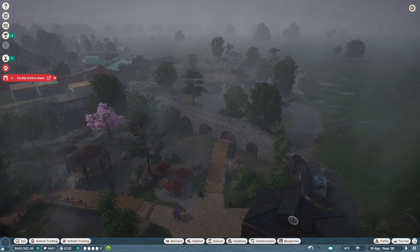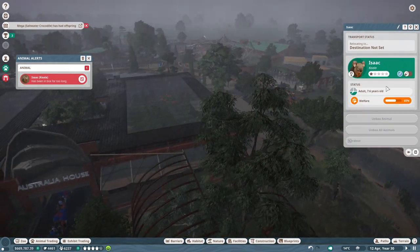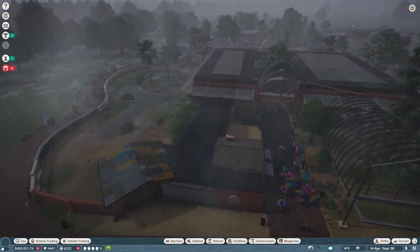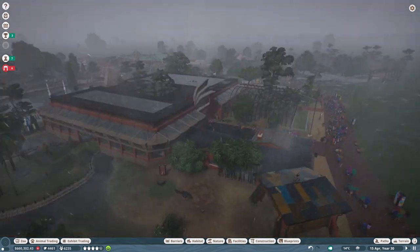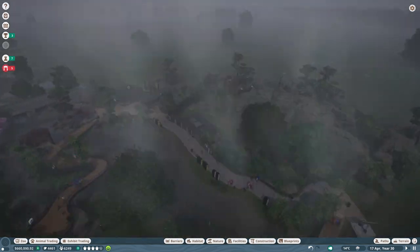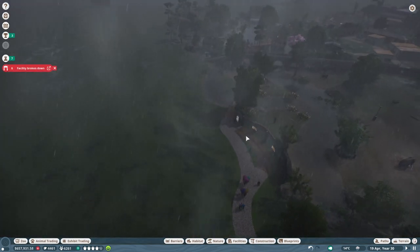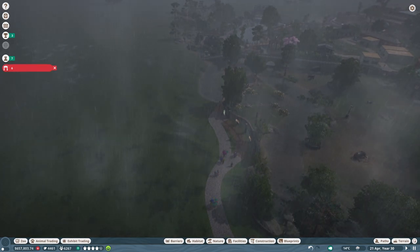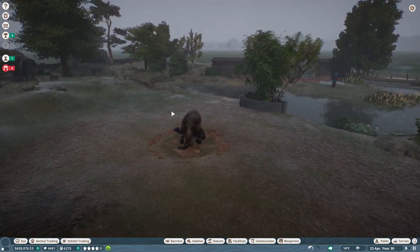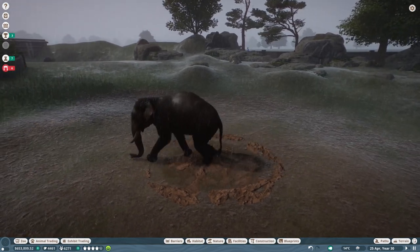Today we have to fix a few things. We still have some issues with escaping animals that are not really escaping — the game just pretends they're escaping, I think there's a little bug going on. Our little Asian area is actually not that little anymore, and we are getting to a point where it's almost finished. I want to make sure that this second part over here is now finished.